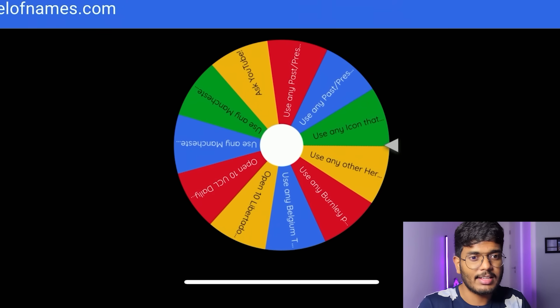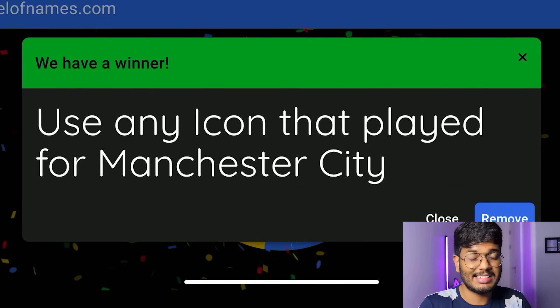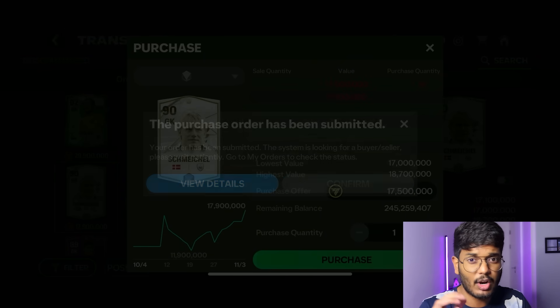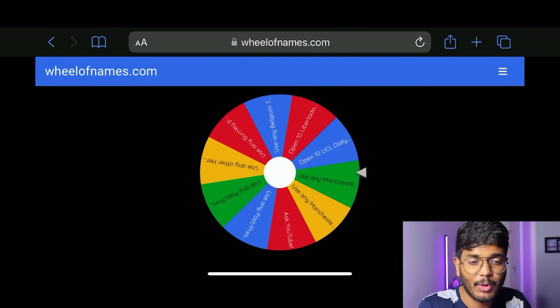Spin number two: use any icon that played for Manchester City. I've got the right one in mind — Peter Schmeichel has played for Man City, so he's an icon as well. This card is going to help us overall-wise. There's no supply right now, but I'm going to try to be a little greedy and get him for 17.5 million coins.